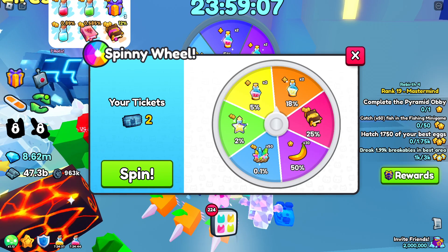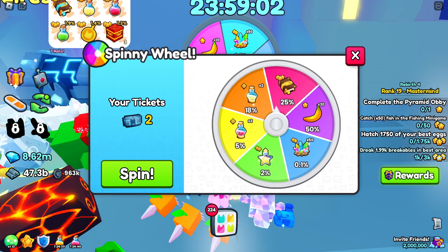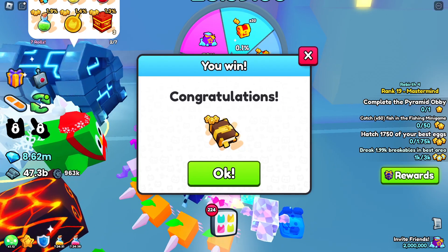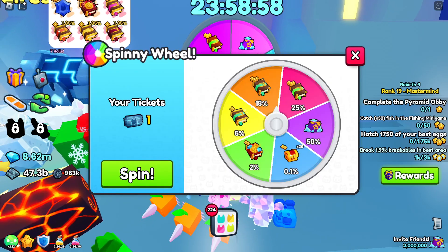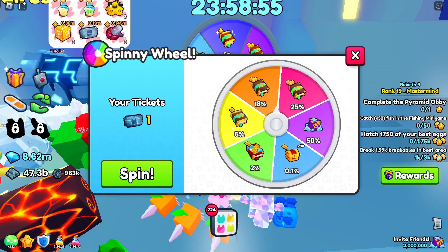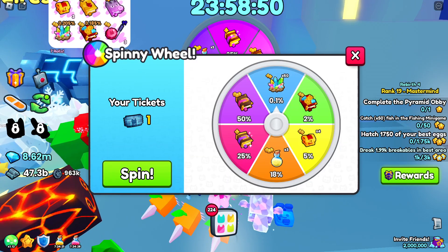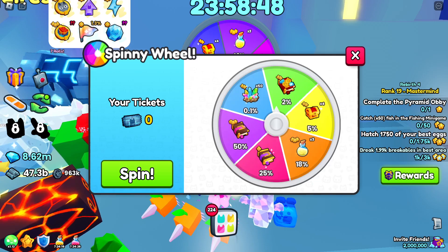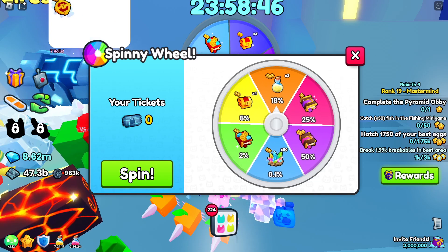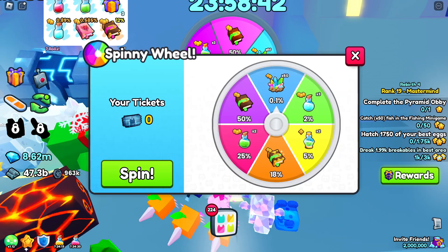50 charmstones on the wheel again — that would make for a great video and a whole bunch of great charms. Two spins left. Mini chest — 30 mini chests — but instead we got Speed IV. One more chance at the 50 charmstones. Instead we got coins potion IV. What a waste.